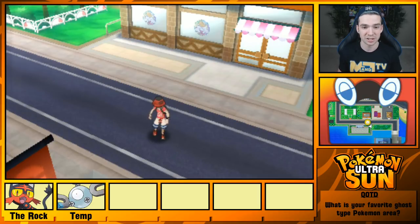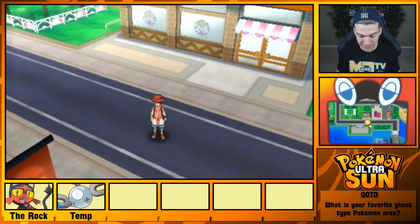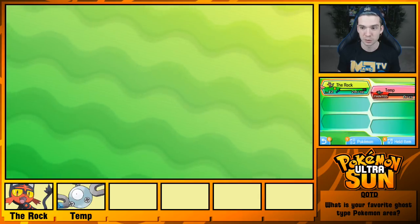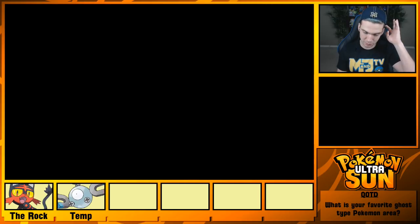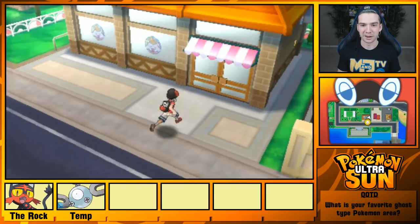If you missed the last episode, don't forget to check that out. The struggle's been continuing for my team — there's been some battles that have not gone smoothly, as you can tell by Temp being unconscious. The rock's amount of HP is deceptive, because I used a potion shortly before ending the battle.